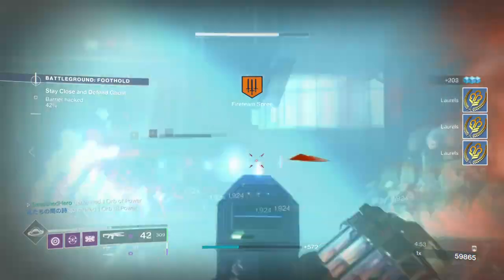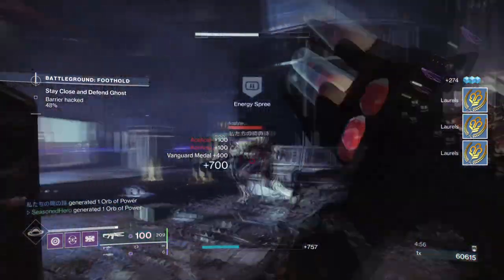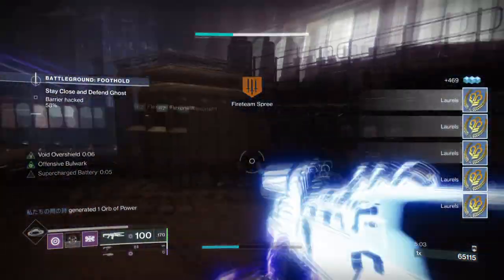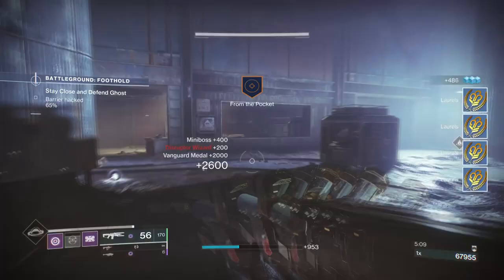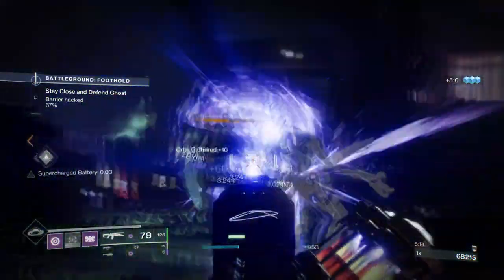I'll be honest, it's a fun to play with weapon but not so much viable as I would have hoped for. However, I've now found that we can make the weapon a lot more active through Orbs of Power generation thanks to the Siphon mods. Through testing, you can achieve a constant damage buff by producing Orbs of Power with your Trace Rifle, and that can lead to some interesting takes when you add on the Void Resonant abilities as well.